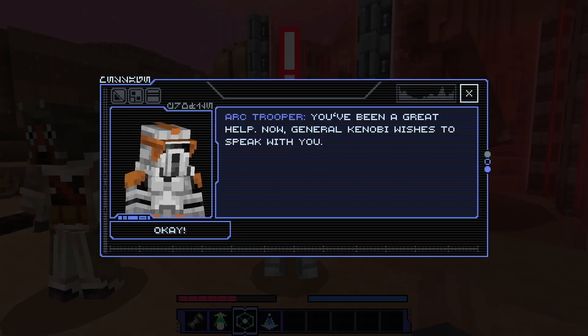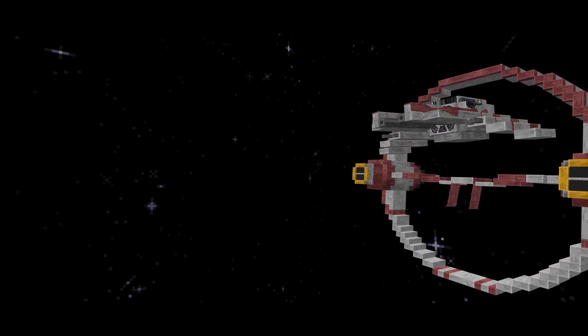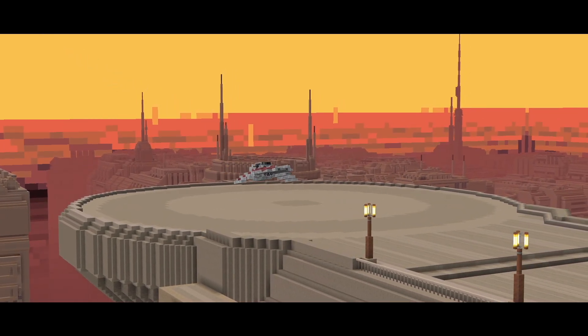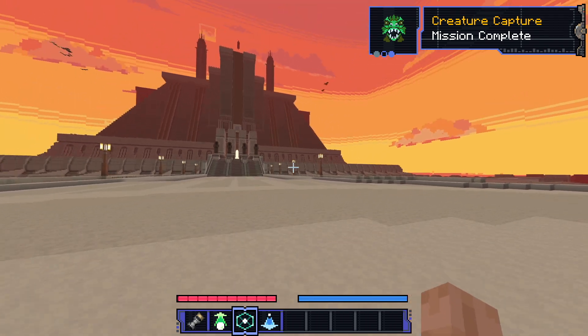What do you want? "You've been a great help. General Kenobi wishes to speak with you." Obi-Wan Kenobi: "Well done, Jedi. You subdued the creature through peaceful means. We need that more and more during these times. Your path leads back to Kursan." At first I was like, that's broken English, I don't understand — but I think I get it. Flying back in after a successful mission against a giant creature that we had to soothe with the force. Creature capture mission completo. Very cool.